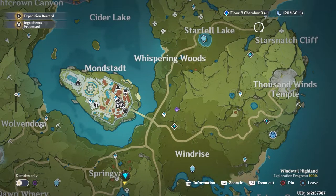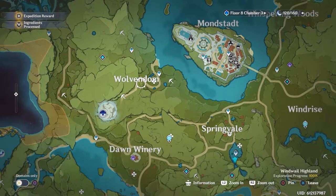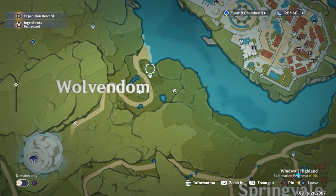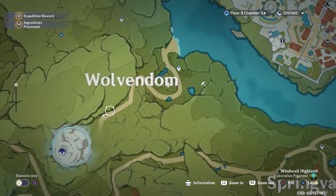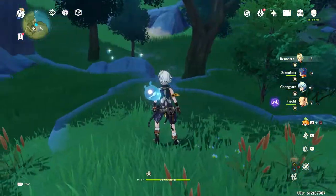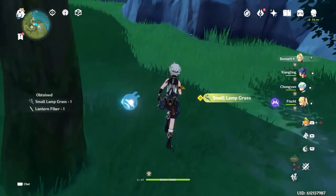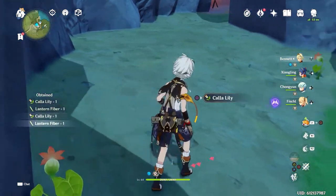Alright guys, in addition to the Star Snatch Cliff, one of my most favorite places to go and get local specialties is Wolvendom. Right here we can pick up a whole bunch of Wolf Hooks. What I like to do is pretty much start all the way down at the bottom and make my way along the path, and just pick up everything that I see. So right off the bat upon teleporting, we see Nightshade flowers that we can gather — and there is a whole bunch here that you can get. We've also got slimes protecting some Calla Lily that we can gather.